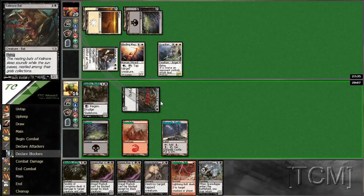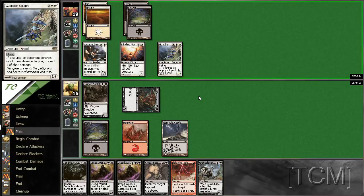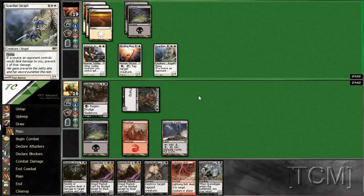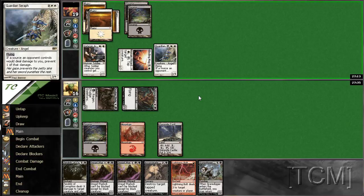And then Grave Digger it back eventually, and then block here, assassinate Blinding Mage — that seems okay. It's not going to block. I guess I should maybe attack with Drudge Skeleton. Now you still want to block, so I need to assassinate here and bolt here. Maybe should have done that on my turn even, so I would have taken two less. But what can you do.